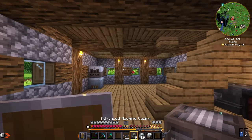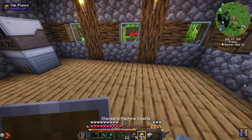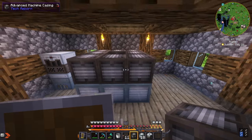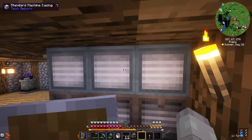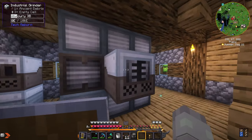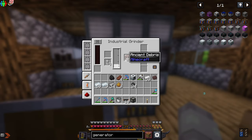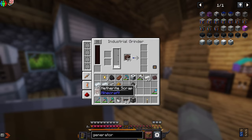Let's go ahead and build it — it's actually quite simple. You do a three-by-three, then surround the middle with advanced machine casing, place the water right there, boom. Place this right here, cover the top, and now it should work. We place mercury in here, it fills up, then add the ancient debris. I need to charge it — let me make another generator. Put the coal blocks in and it's working. We got three netherite scraps from one ancient debris, which is insane — you normally need four for one ingot and three is already plenty.